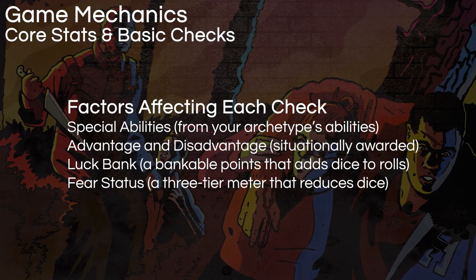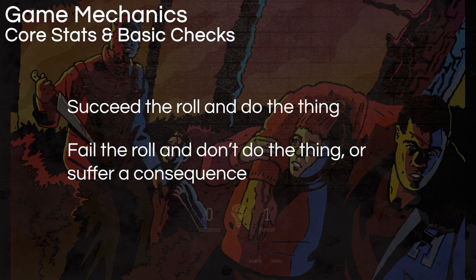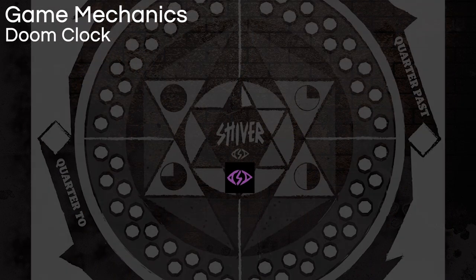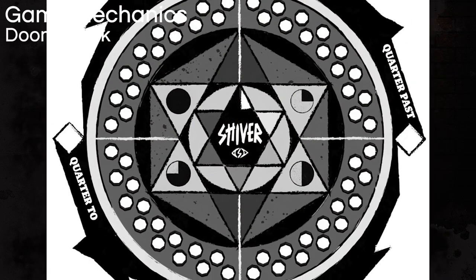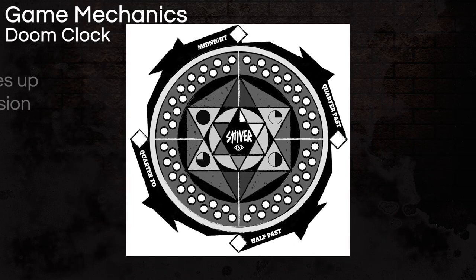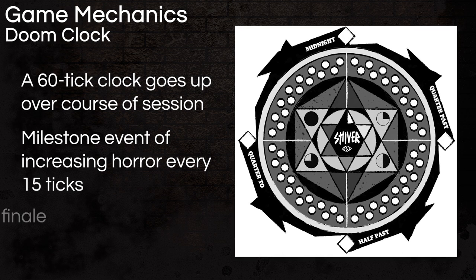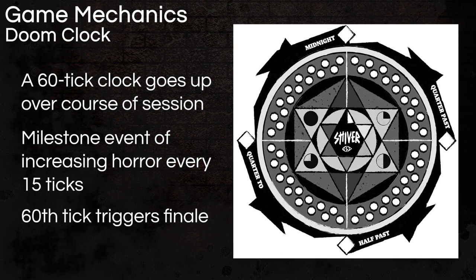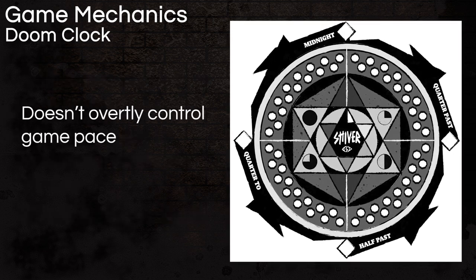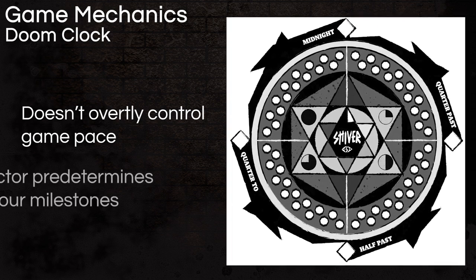If you meet or beat the challenge rating, you do the thing you're trying to do; if you fail, you don't. But if you fail and roll any strange symbols, you tick up the doom clock. There's a timer that starts at the beginning of every session that gets ticked up whenever a strange symbol shows up on a failed roll or when certain actions are performed. Events of increasing severity happen every 15 ticks until the finale is forced on the players at the 60th tick. The doom clock is meant to add dread and tension, not actually control the pace of the story — the director comes up with each triggered event, but players' behavior determines how fast the clock ticks up.